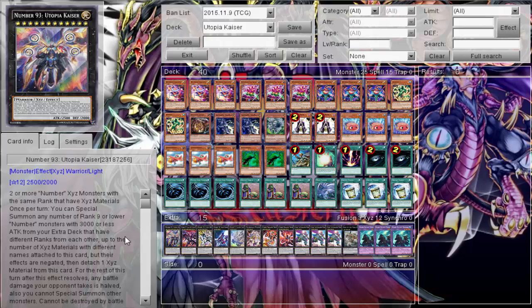Welcome back to more daily duels. Once again, another deck profile for a deck going on daily duels for the next month or so. Today it's Kaiser Utopia — another deck where you pretty much focus the entire deck on one card. Those are the hardest decks to master. When you try to focus your entire deck on one card it's really difficult; there's no archetype to go with it, you just have to find synergy.